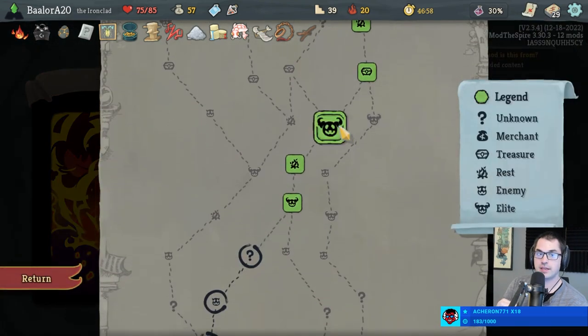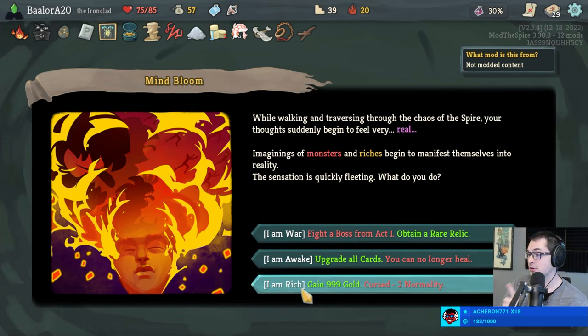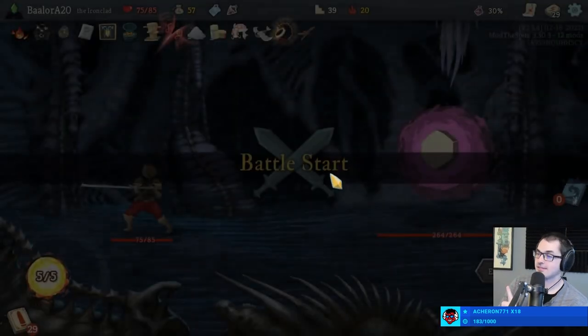Obtain a rare relic — fighting with two Normalities through two elite fights is not my cup of tea. We've already mastered Normality because I am a badass. So forget that.